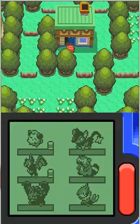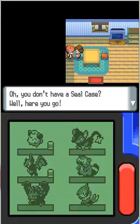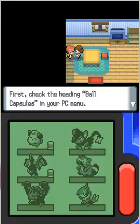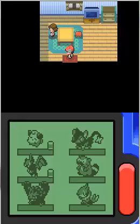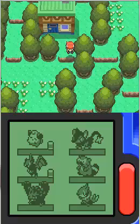I've reached this house first — let's see what's inside. A woman tells me you can customize Pokeballs by affixing seals on them. She sees I don't have a seal case and gives me one. So I obtained a Seal Case. She explains: check the Ball Capsules in your PC menu, choose a capsule and apply seals, then put the capsule on a Pokeball. That's for those of you who like to customize Pokeballs — I'm personally not into it so I won't be doing that.